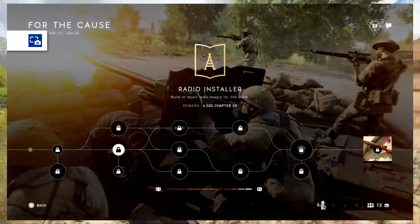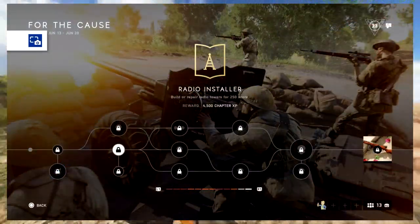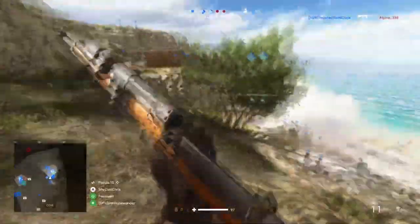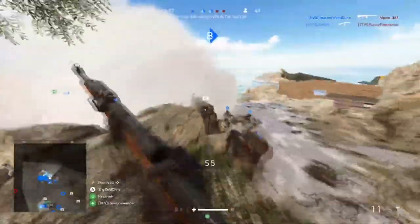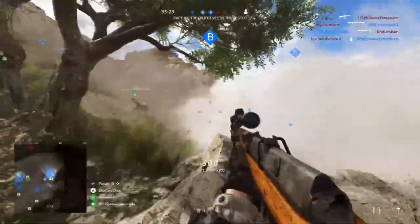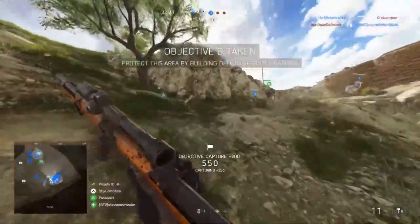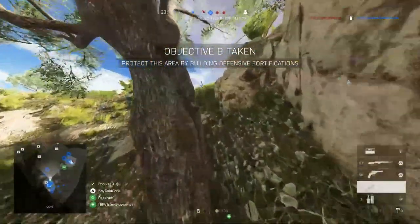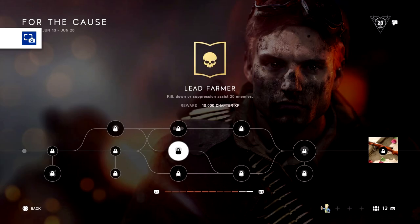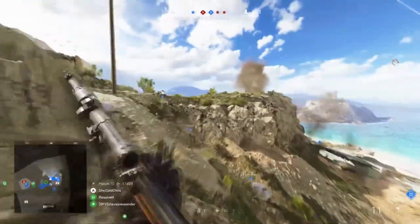For the middle path, you have to build or repair radio towers for 250 score. This one is targeted towards the Outpost mode — at the time of recording, June 12, 2019, the mode is not out yet, but once you get to play, it'll tell you how to repair. There's also an optional assignment where you have to upgrade one radio tower. For the second middle assignment, you have to kill, down, or suppression assist 20 enemies. Killing would be recommended, obviously.